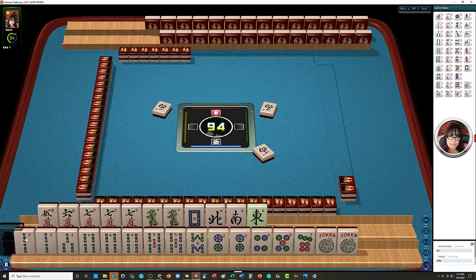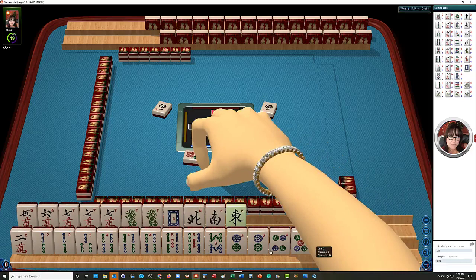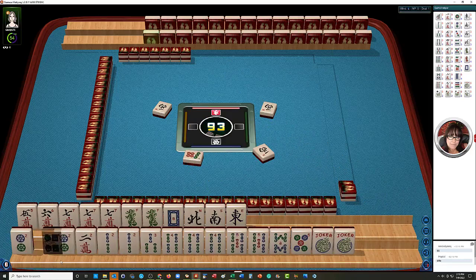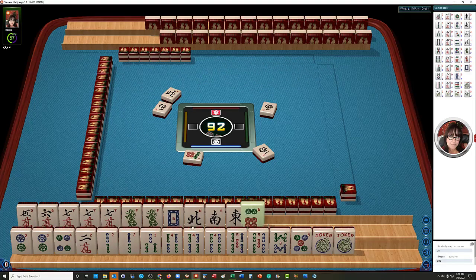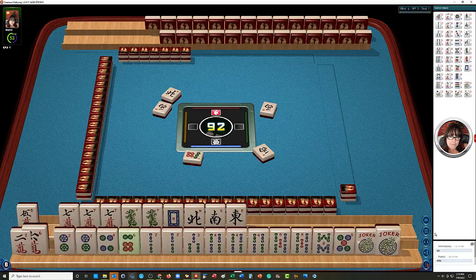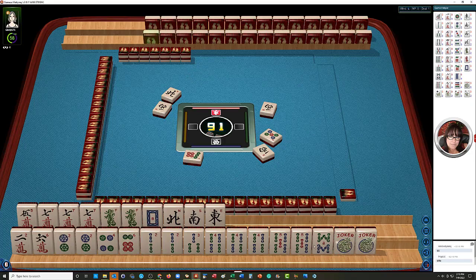Let's discard this. Oh, we have all the twos. Let's discard the seven dot, I think. Seven dot. We might be able to do something with evens — there's two, four, two, two, four, eight, and five, six, seven. Potential quint with the sevens. North wind — I think the five dot can go. Oh, here's a six. So there's the two, four, six, eight filling out a bit. Let's put that down there. Maybe the five dot can go. Five dot. So we do have a lot of two, four, six, eight in here.